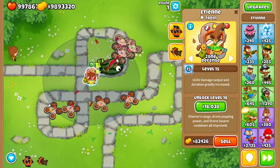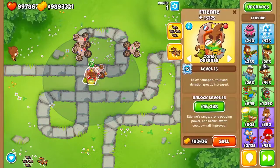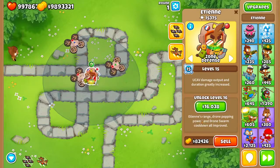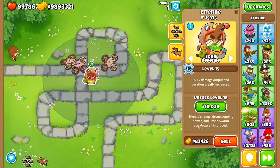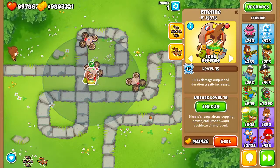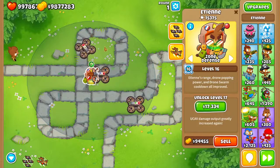This strategy is probably good against regular balloons. Range, drone popping power, and drone swarm cooldowns all improved at this level — the range got way bigger.